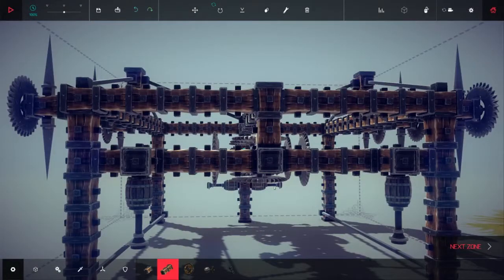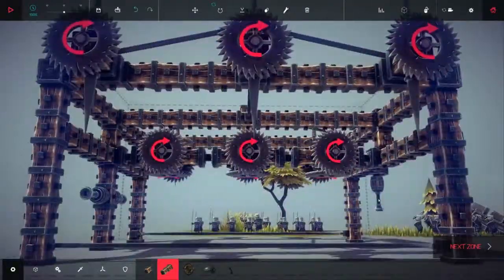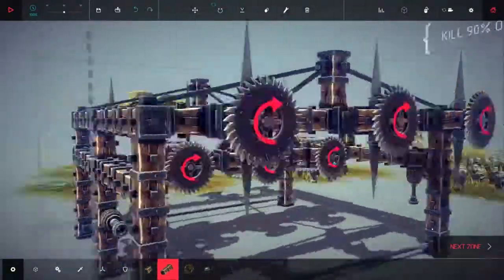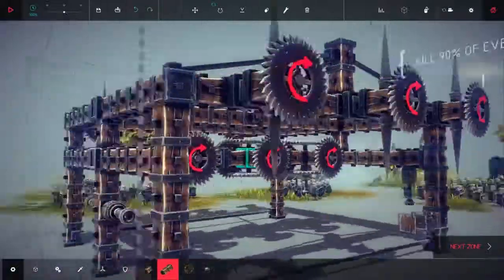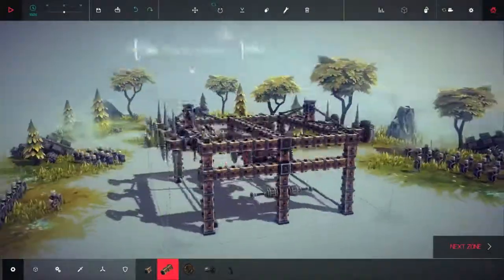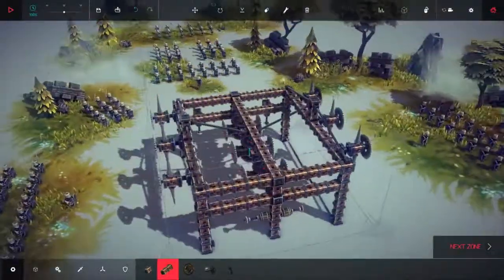Finally, we have the self-immolation flamethrowers. They exist to set the whole structure on fire, make sure nothing remains, and it also does the trick of killing any soldiers that have gotten trapped underneath after all of the deadliness has flown away.